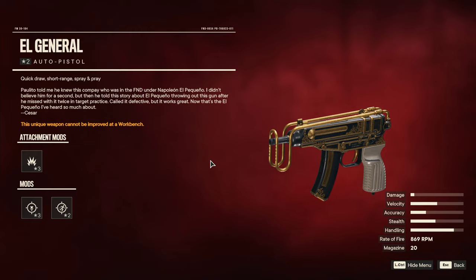What's going on? It's your boy Kuro. Welcome back to the channel. In today's video, I'm going to be showing you guys where to find the El General Automatic Pistol in Far Cry 6.